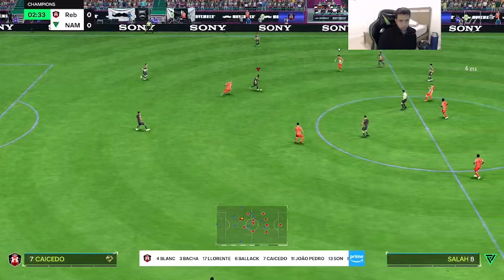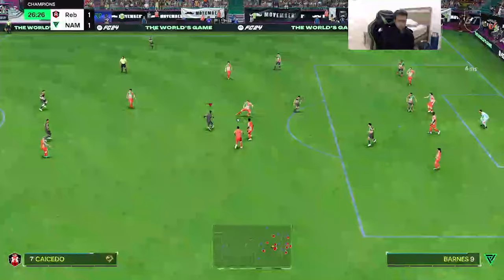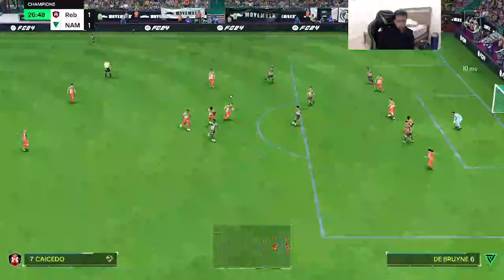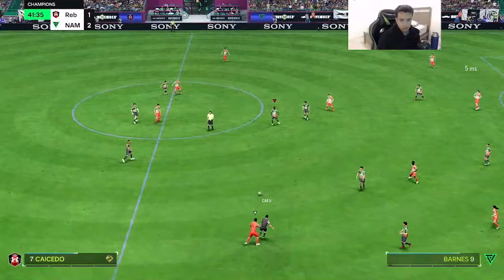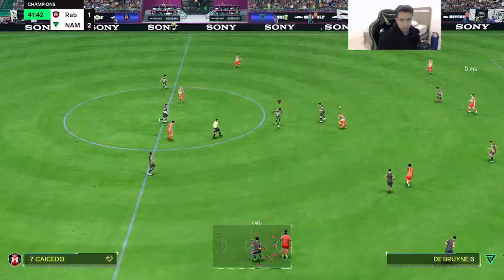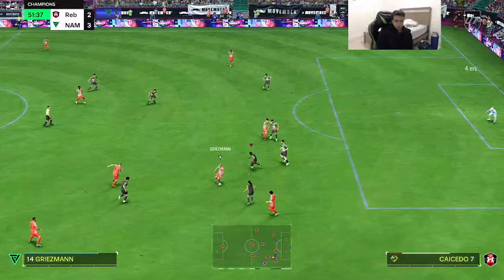Decent turn right there. Decent shot. Moises — damn, that touch was terrible. Gets past Kylian and that's an assist, good playmaking so far from Moises, he's cooking up. Good tackle from the card.